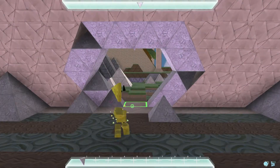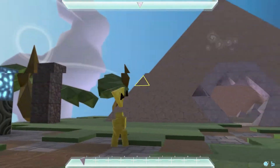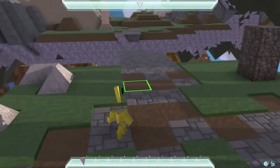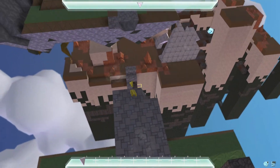Once the obstructions at the entrance of the pyramid are clear, you will be free to explore the outside world, but you will find that your progress is quickly hindered by an incomplete bridge. In order to get to the other side, we will have to complete the bridge with a number of different shapes.